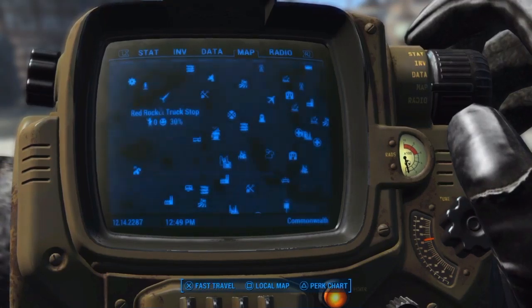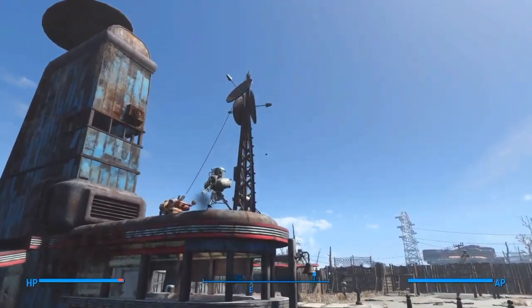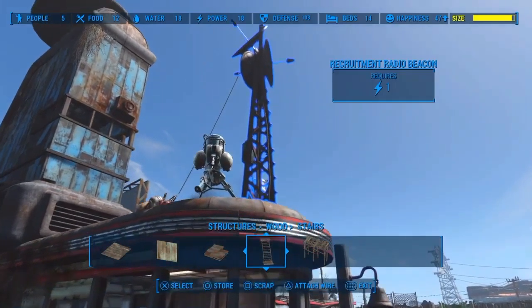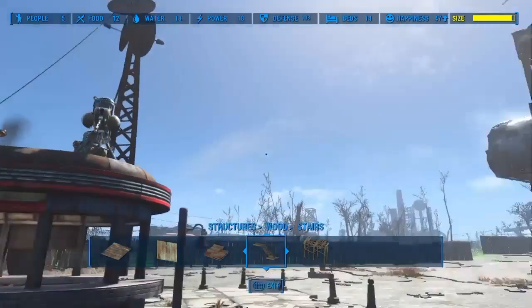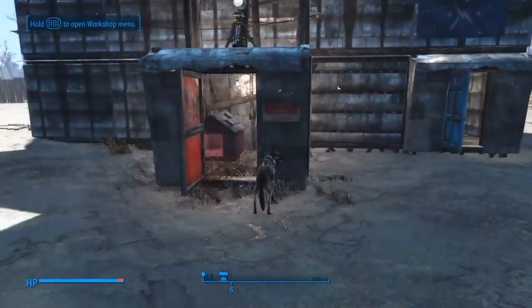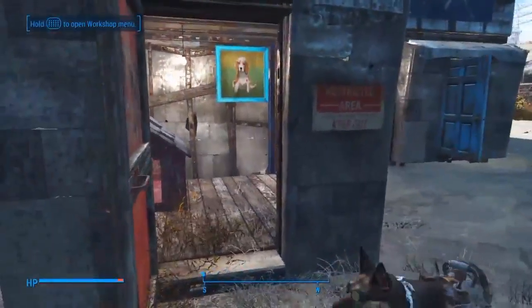This base is located in the Starlight Drive-In, as you can see right here. If you don't know where that is, it's literally diagonal from Sanctuary in that direction. I've got a recruitment radio beacon — just can't remember what it's called at first — and a generator, just your standard stuff.